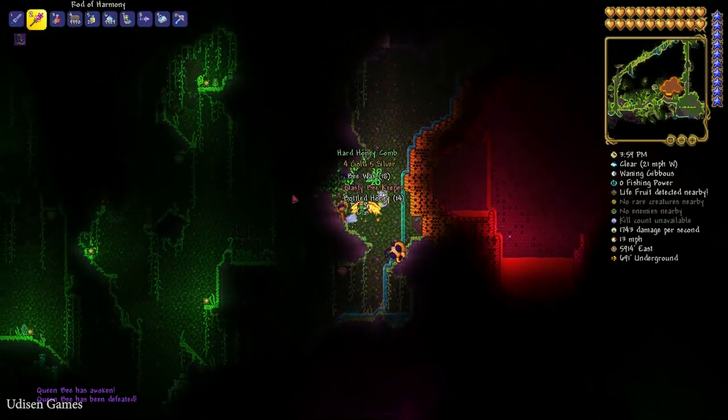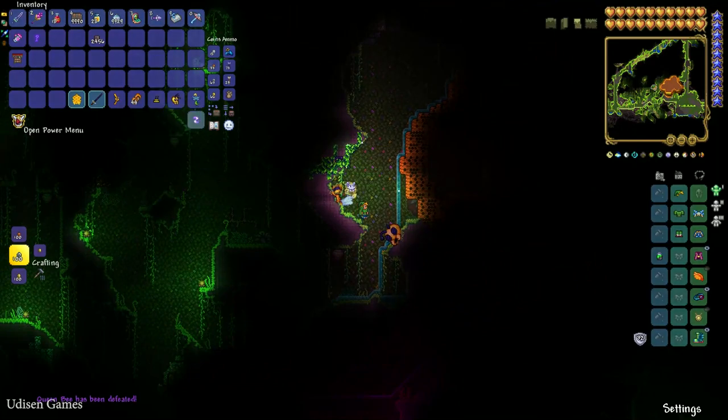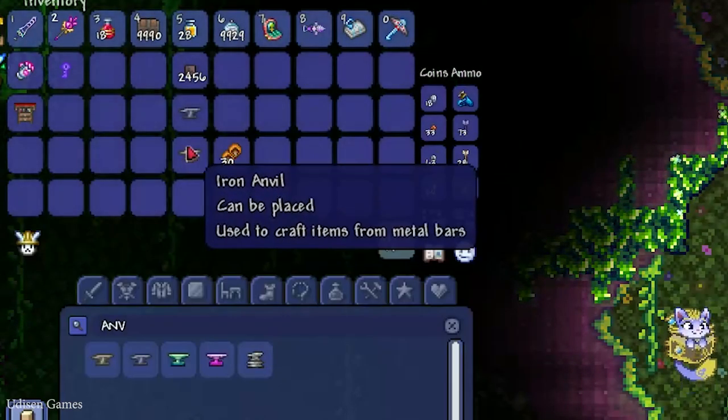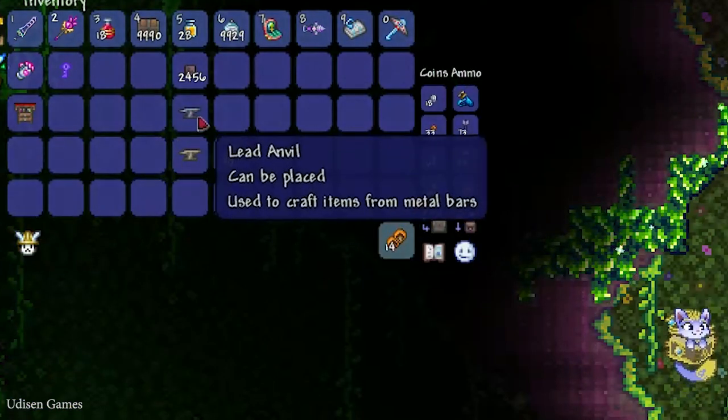How to create this item I already showed in one previous video — I don't want to repeat. Now we have 30 bee wax. Now you must have 30 bee wax and an iron or lead anvil. How to craft these anvils I already showed in previous videos.